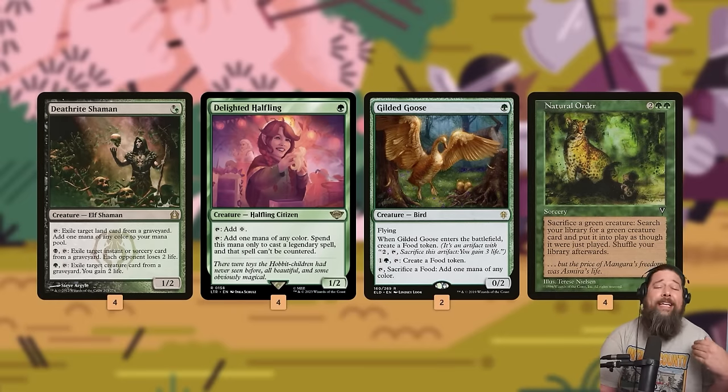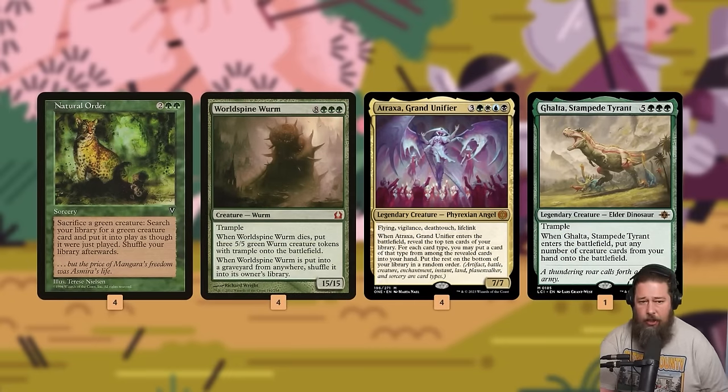Plan number two: we are a Natural Order deck. Natural Order was banned in Historic, freed for the first time on Arena in Timeless, and it's a ridiculous card. For four mana, we can sacrifice a green creature and tutor a great creature from our library directly onto the battlefield. Our mana dorks are really good sacrifice fodder, and the idea is we can Natural Order into one of three cards. We can get World Spine Worm — a 15/15 trampler that, if it dies, gives us three 5/5 tramplers.